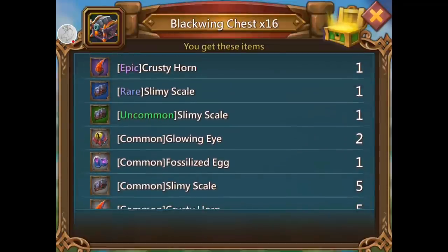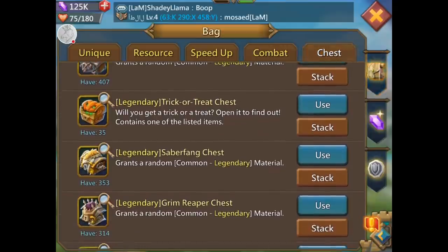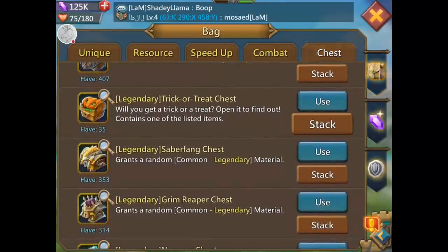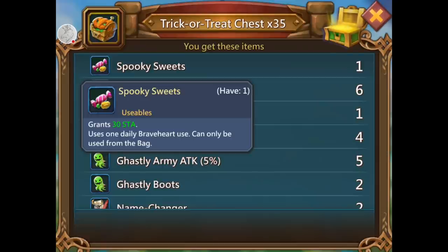I don't really need anything on the black wing, so I'll do all the ones I want last. Mecha Trojan I want. Legendary trick-or-treat chest — these suck. I don't know about you guys but let's look. 35 of them. Spooky sweets, 30 stamina — yippee.